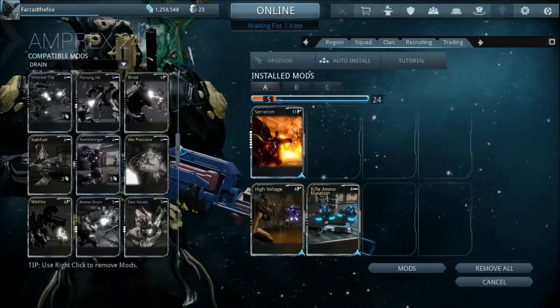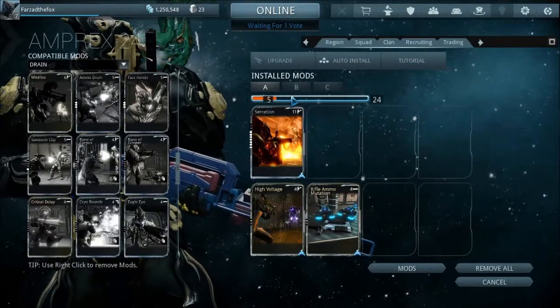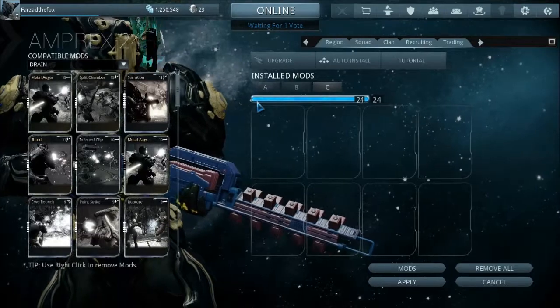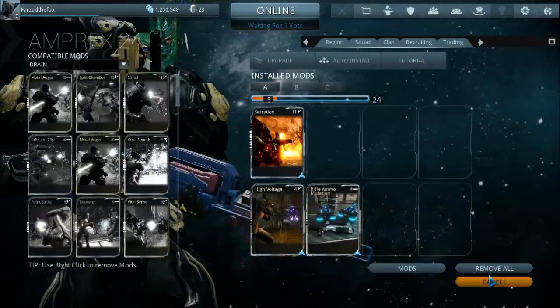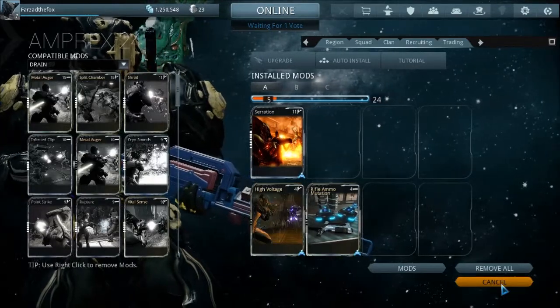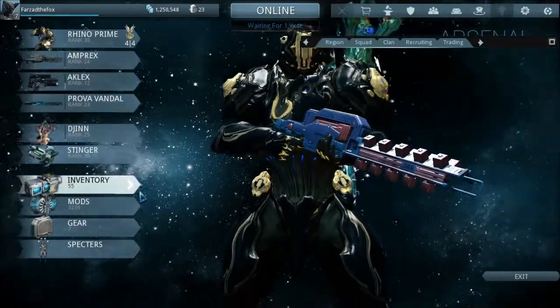The point of mods is that they have different effects — they either do more damage, add a status chance, or add different elemental damage. As you can see, you can always install different pre-made mod configurations — like A, B, C — so you can keep swapping loadouts against Corpus, Grineer, and Infested.